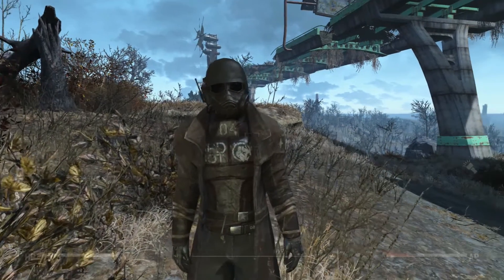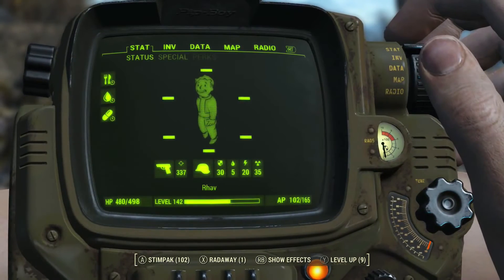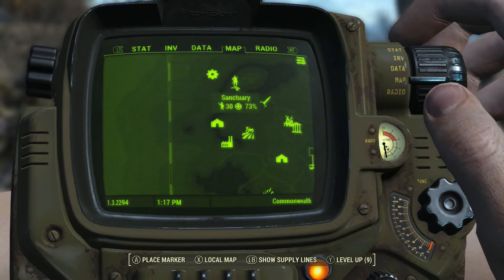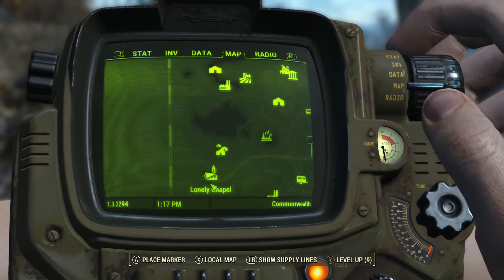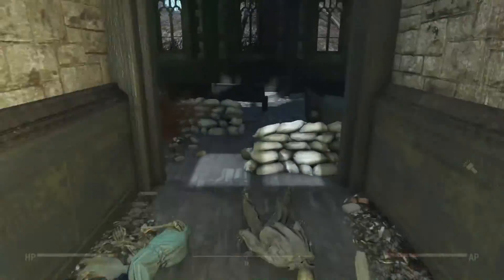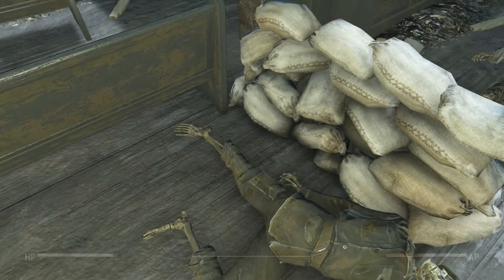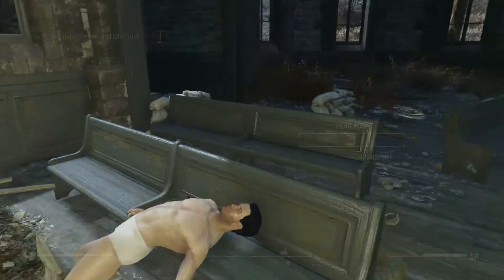If you haven't done that, the second location to find this armor is the Lonely Chapel. The Lonely Chapel is just south of Sanctuary. You find the helmet here and the mask down on the ground, or it could be with the helmet — it was that at one time when I was here. And here is the coat.